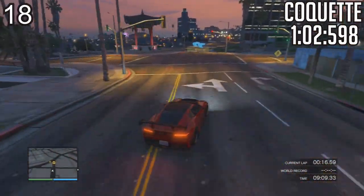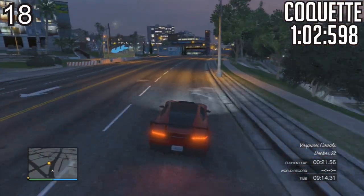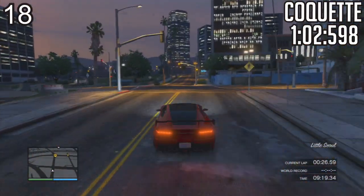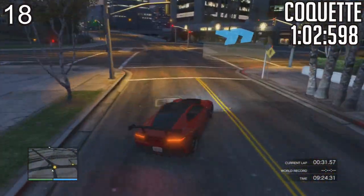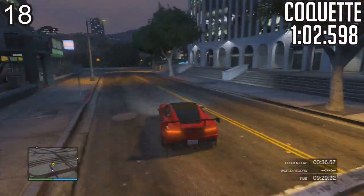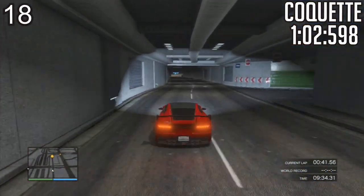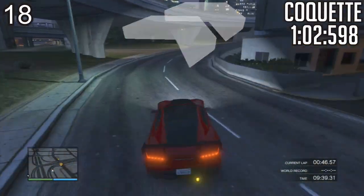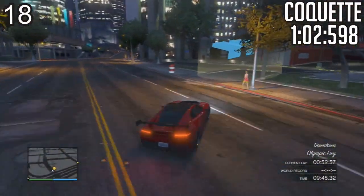At 18th spot, we've got the Coquette. The reason I didn't edit this down to show little bits and pieces to make it a short video is because I wanted to show you the whole uncut version of the best lap time I got for each of these cars. So what I want you guys to do — if you're up for the challenge — go ahead and try to beat all my lap times with all these cars. If you can beat it, all you've got to do is tweet me an image of your lap times with these fully customized sports and supercars on Little Seoul, which is a track available on Rockstar Social Club. The link is in the description below.